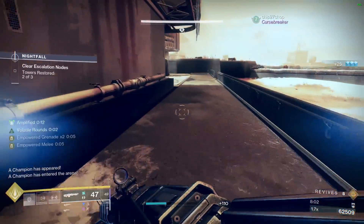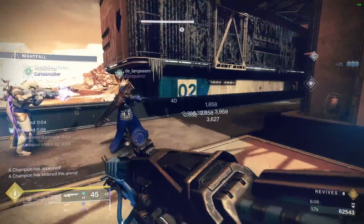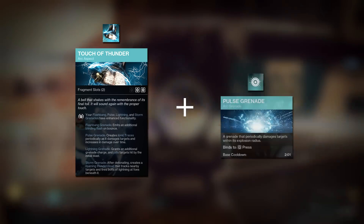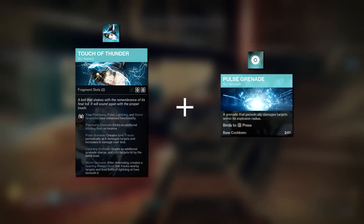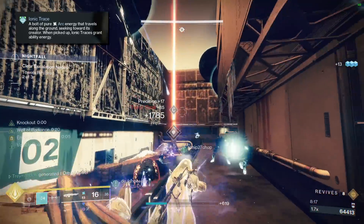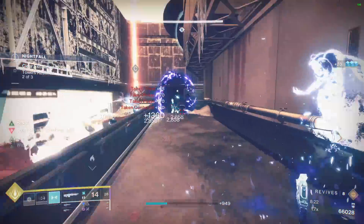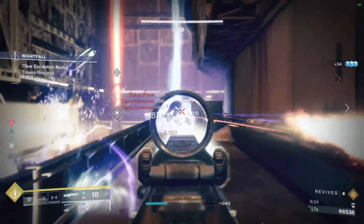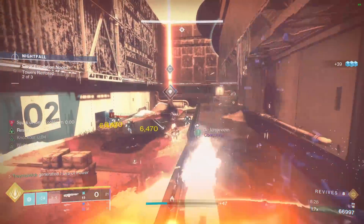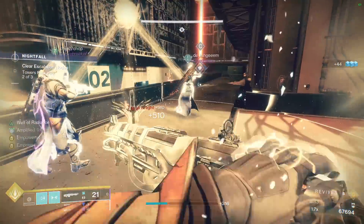Let's check out what makes this build possible and how we are going to be generating so many ionic traces. It's a combination of our aspect Touch of Thunder and Pulse Grenades. This aspect allows our Pulse Grenades to create ionic traces when they deal damage, and also increases the grenade's damage each time it pulses. What I love most about this combo is that it becomes even stronger in hard content, as enemies have more health and therefore get hit by the Pulse Grenade more times, giving you more ionic traces.